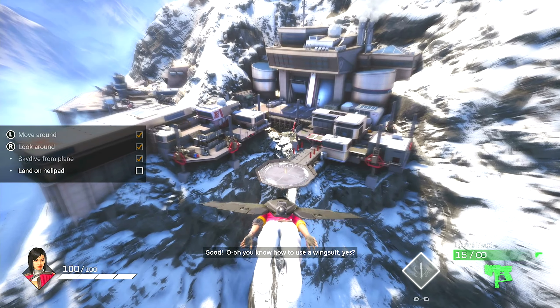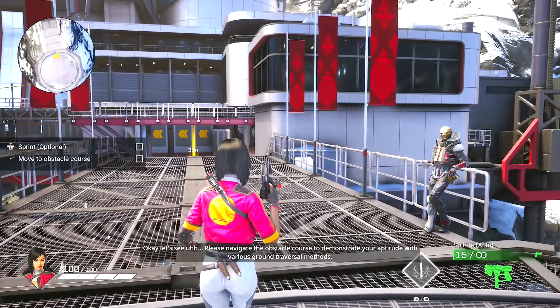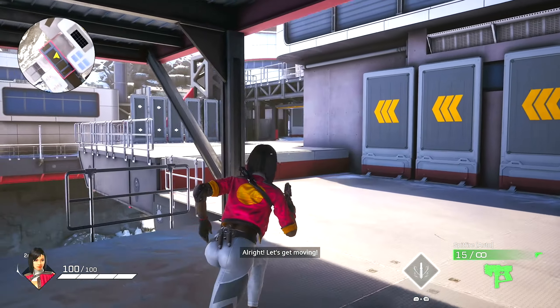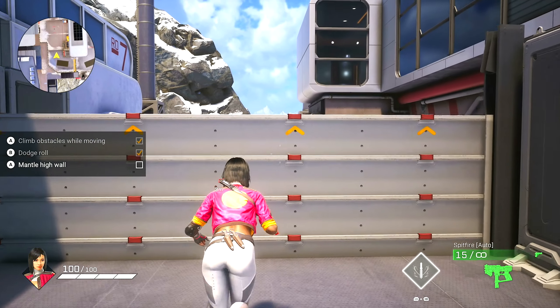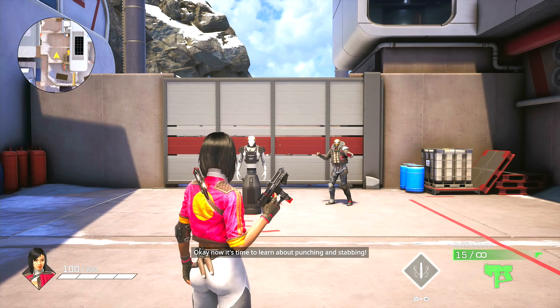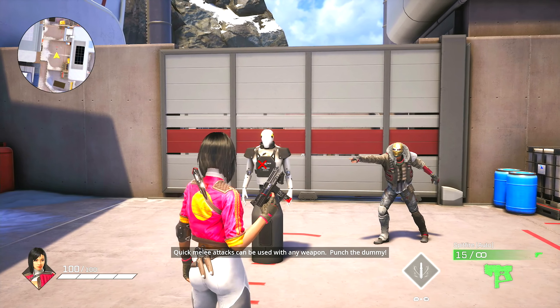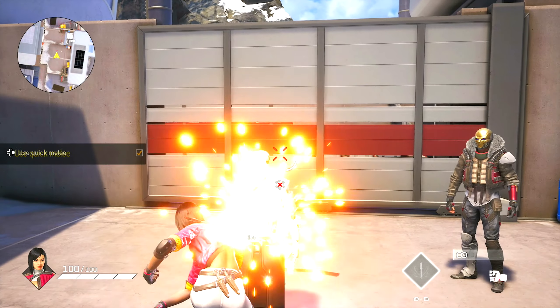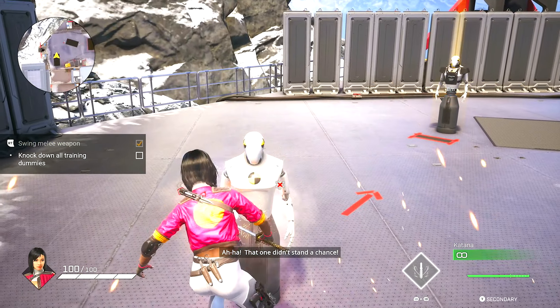It's a free game — do I know how to use a wingsuit? Yes, I'll take it! All right, now navigate the obstacle course to demonstrate your aptitude. Jump on that wall — roll under the barrier — nice! I'm going to have fun playing this game. Now it's time to learn about punching and stabbing. Quick melee attacks can be used with any weapon — punch the dummy.